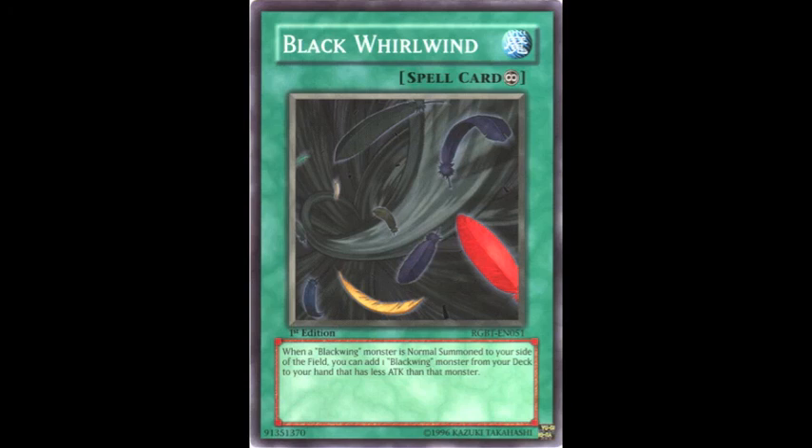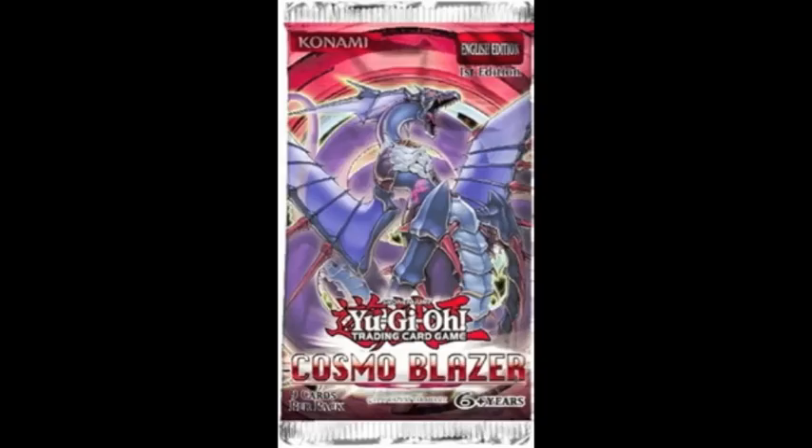Finally, Black Whirlwind — I talked about the whole Wind-Up Factory at three versus Black Whirlwind at one argument, and the more I think about it the more sense it makes. Why isn't Black Whirlwind at two and Wind-Up Factory at one? If both of those changes happen people will be very happy. Normal summoning a Blackwing monster isn't all that threatening — you don't get it for special summoning or activating an effect like with Wind-Up Factory — so putting Black Whirlwind at two wouldn't hurt the game at all. Kalut staying banned, though — that card is ridiculous. But Black Whirlwind at two is not the worst idea.